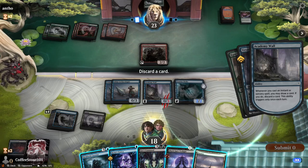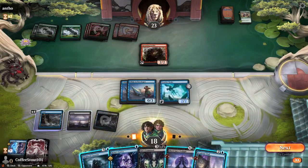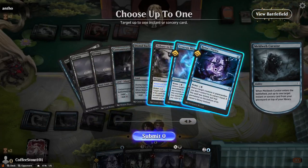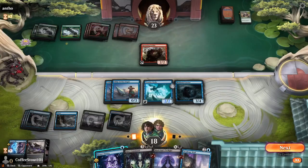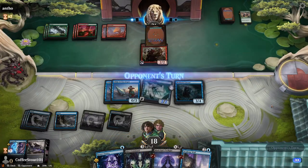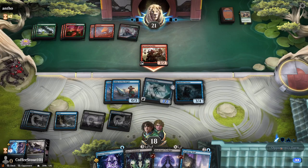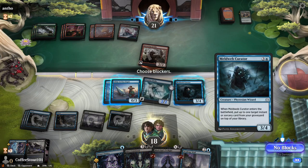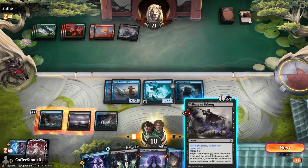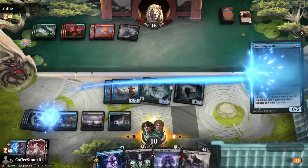We're going to discard the swamp. He plays land — we even get a mana, that's incredible. Go with the Curator — we're going to grab Tribute, put it on top, and then swing for two in the air. We're going to start being a little bit aggressive here, which is fantastic. And now it's all about time passing by.